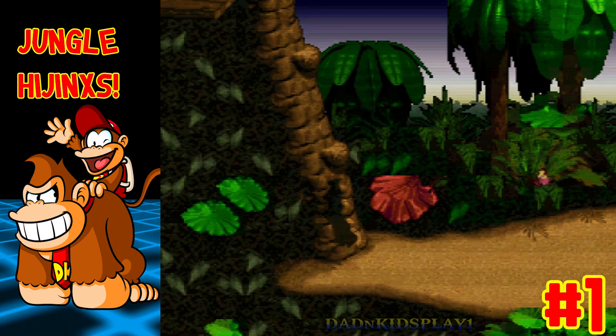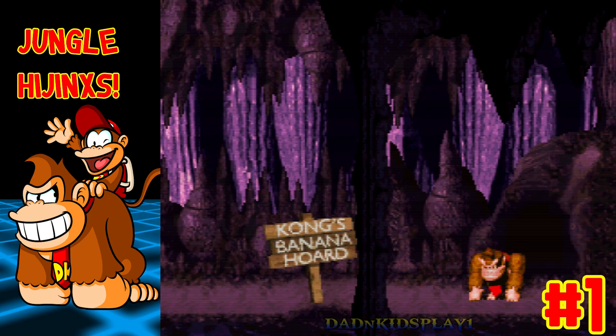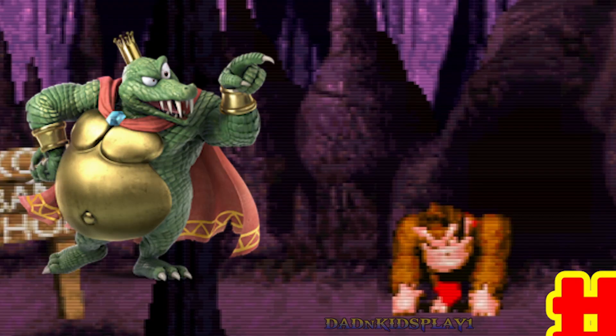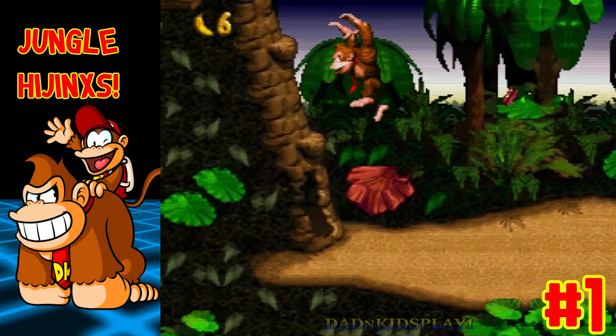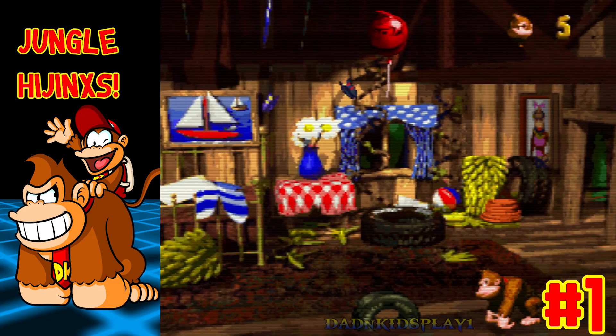At the start, turn around and go to the left. Enter the cave and you will see all of your beloved bananas are gone — we have to make King K. Rool pay for his crimes. Back outside, climb up the steps above the cave and enter Donkey's Treehouse. Now grab the balloon for a 1-up and head back outside.